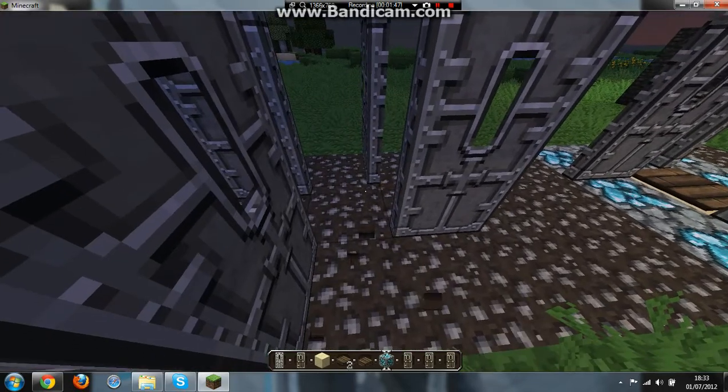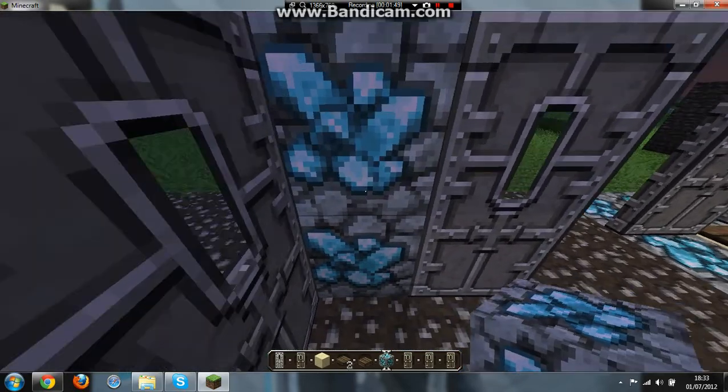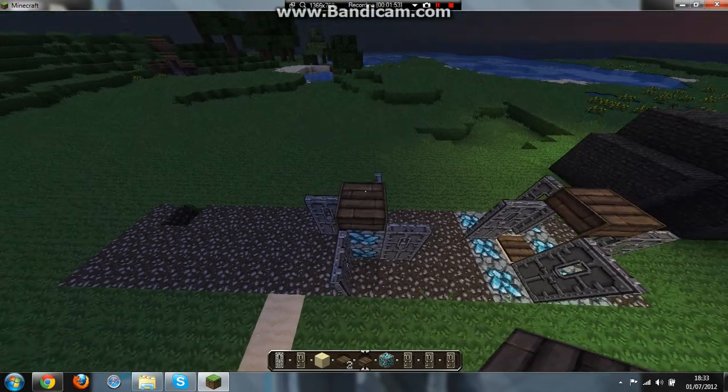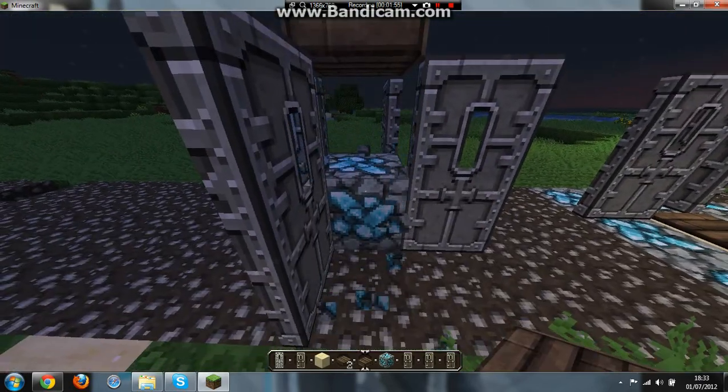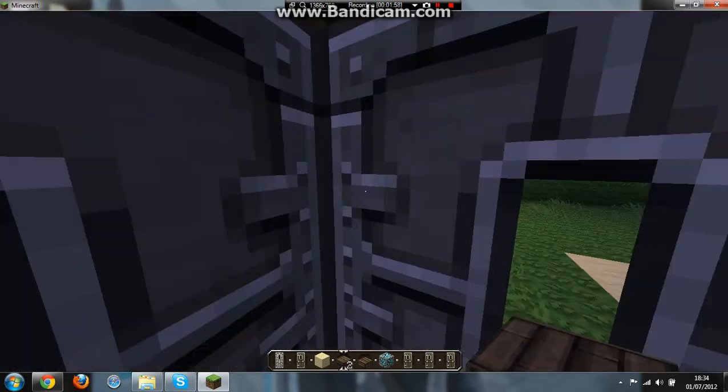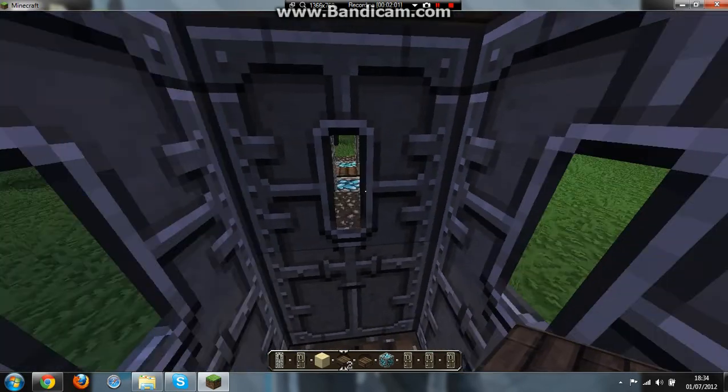So you get rid of the pressure plate and you get your block and you just go like that — two up. And you put a half slab, and you get rid of the middle block. Put your pressure plate. I can't get out. You get stuck completely.